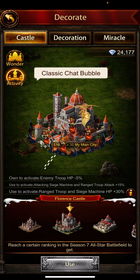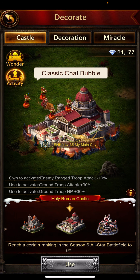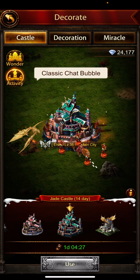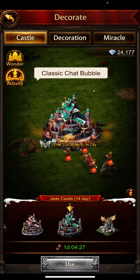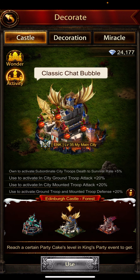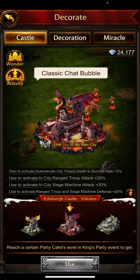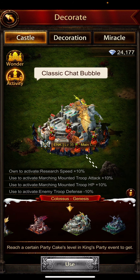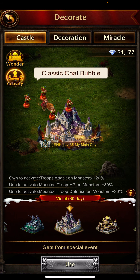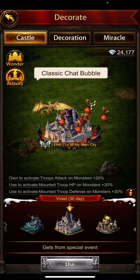I'm currently using this Barbarian event decoration, which is going to expire in one day, four hours, and 27 minutes. It was a 14-day buff. You can also see the banner details in orange text on the red color banner. In the middle you can see the details — this one has a time limit of either seven days or 30 days.